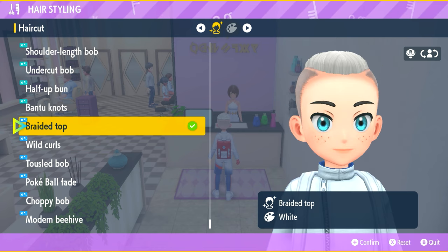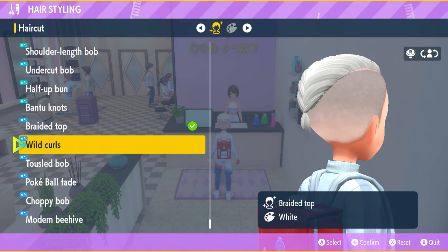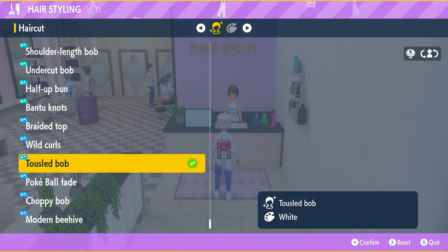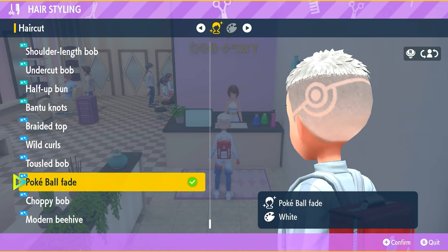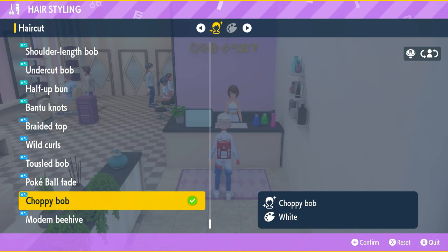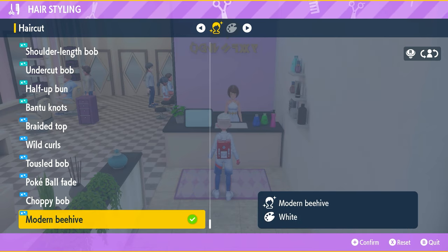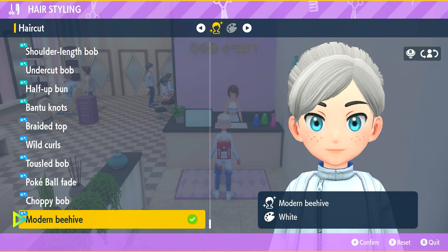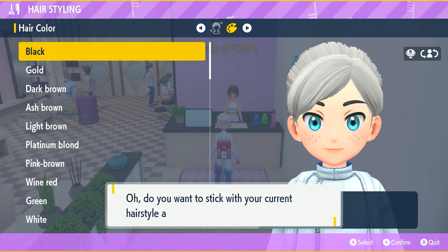Now let's go to the braided top — this is the first one you unlock in Indigo Disc. Then there's the wind curls, just like this. Then there's the tussled bob. Then the pokeball fade, which you guys have just seen. The choppy bob is a little bit of a short bob hairstyle. And then the modern beehive, just like this. So that's the hairstyles you get — there's no new colors, nothing else, just those.